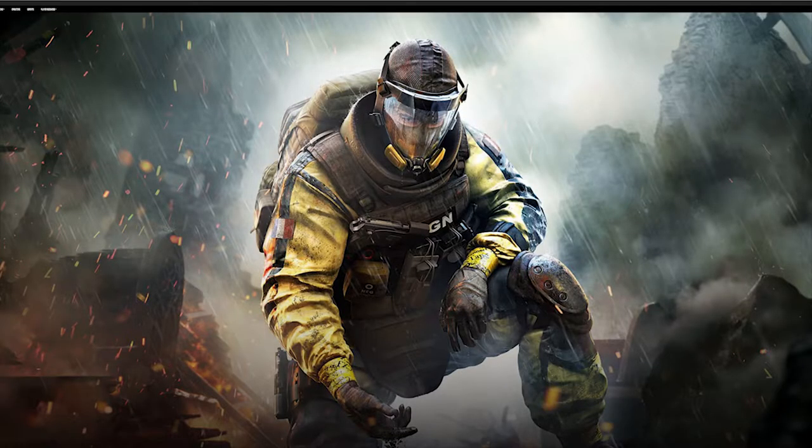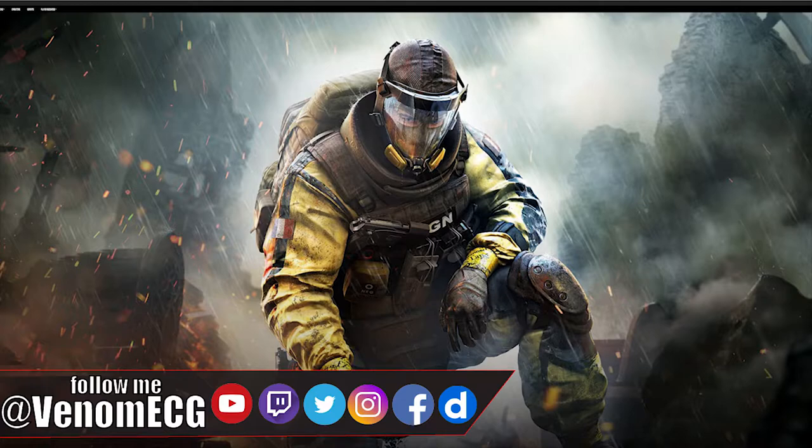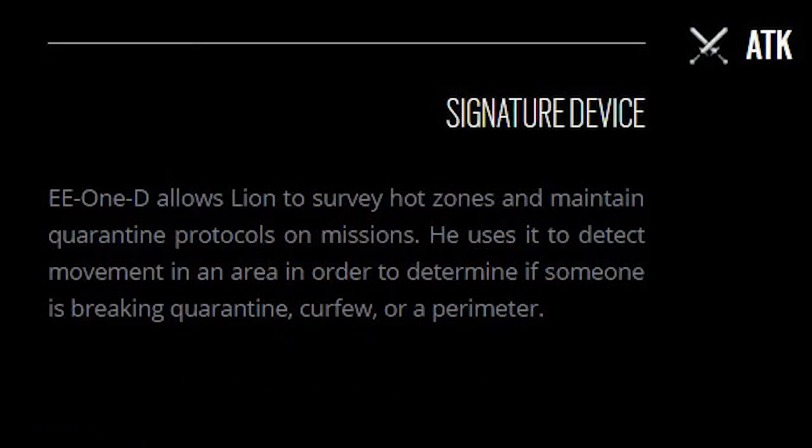Here we have the second operator for Operation Chimera - this is Lion. His gadget is called the EE-1D and it allows Lion to survey hot zones and maintain quarantine protocols on missions. He uses it to detect movement in the area to determine if someone is breaking quarantine curfew or a perimeter.